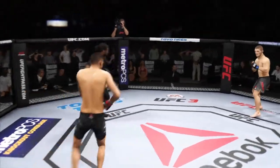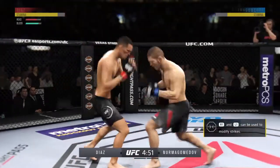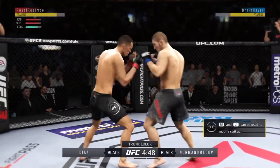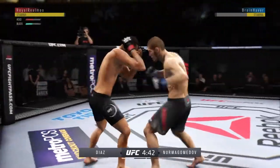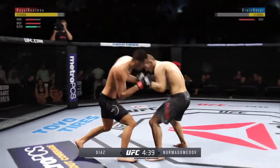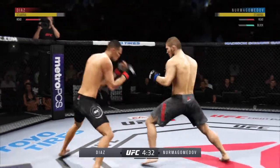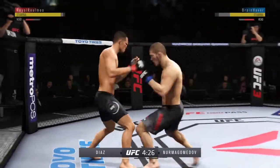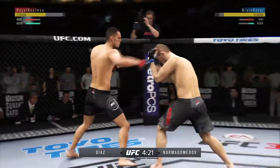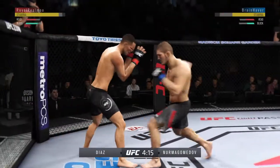And we are underway. Diaz gets caught with that punch. He's got to figure out a way to get that guard higher. Nice knee to the body there by Nurmagomedov. Don't be afraid to get that head off the center line. Nice left hand. He slipped well there to avoid the left hand coming back. They're going after it quick here. Big shot with the left — how good is that left hand? Big uppercut to the head.